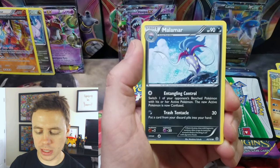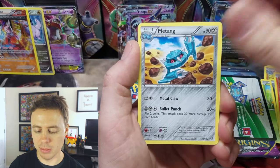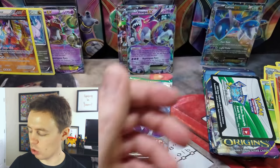Meowth, Quagsire Combi, Malamar, Larvesta, Sableye, a Matang, Energy Recycler, NK Reverse Holo, and a Porygon Z Rare.